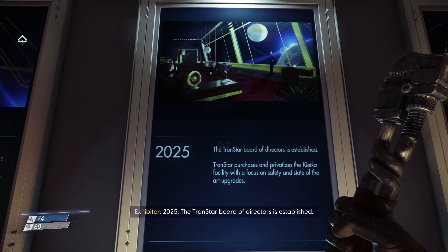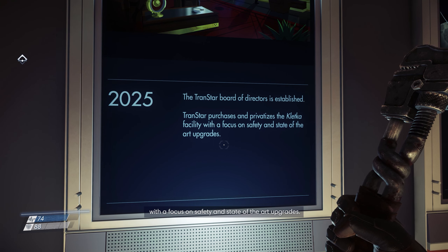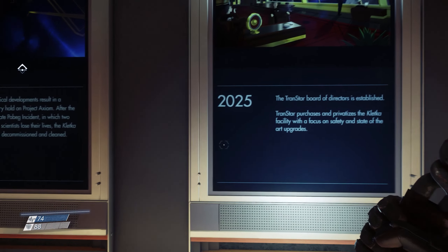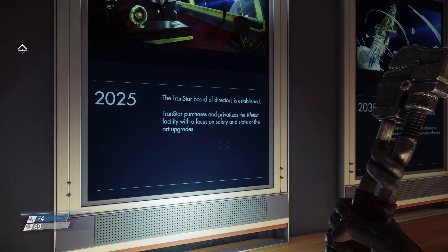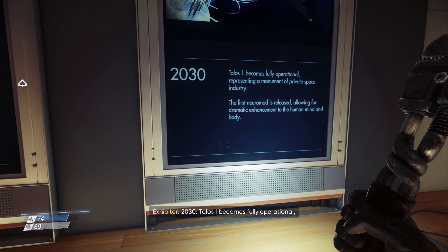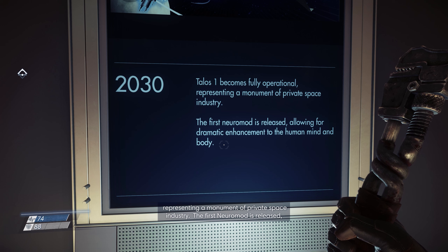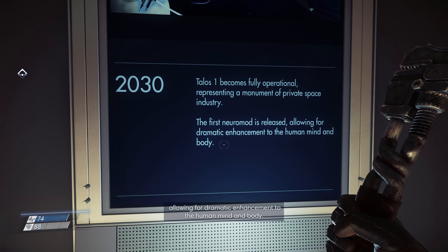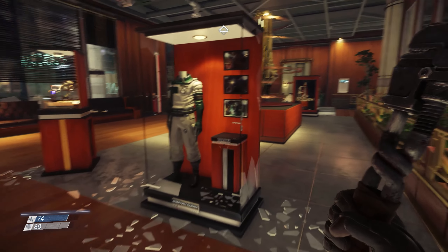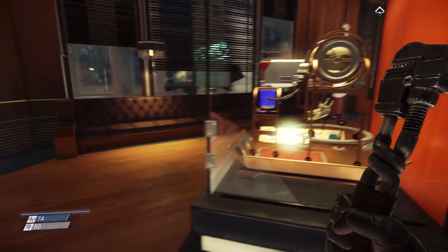1980 to 1994 - geopolitical developments result in a temporary hold on Project Axiom. After the unfortunate Pobag incident, in which two research scientists lose their lives, the Kletka facility is decommissioned and cleaned. I'm guessing President Reagan had something to do with those geopolitical developments - he was a little bit hawkish on the Russian problem. 2025 - the Transtar Board of Directors is established. Transtar purchases and privatizes the Kletka facility with a focus on safety and state-of-the-art upgrades. The station was presumably sold off by the US government and bought by a private organization who were developing the Neuromod technology.